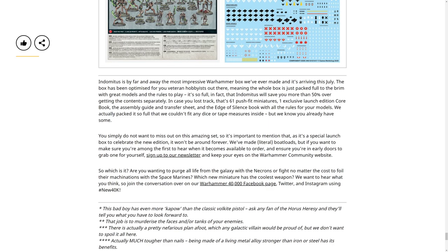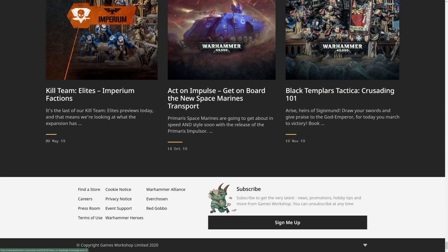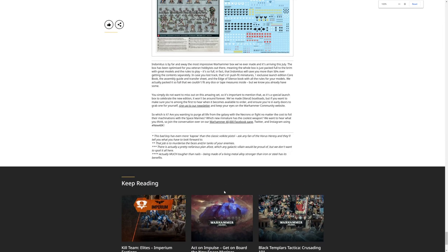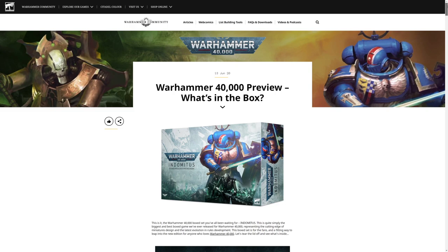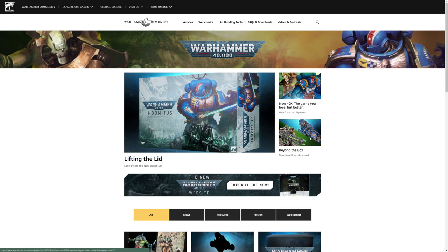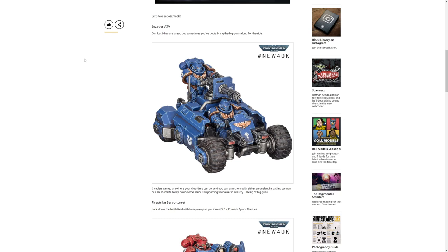Beyond the box there are some other interesting models coming out at the same time. The Invader ATV - basically Outriders but double, they literally strap two bikes together with a bolt rifle and an Onslaught Gatling Cannon. You can lock down a whole area with mobile elements of your army leaping into the fray.